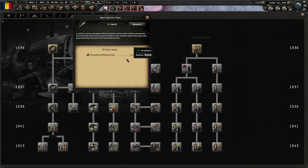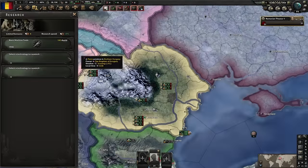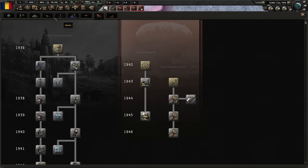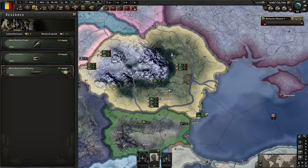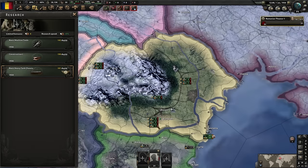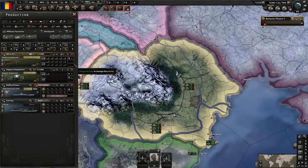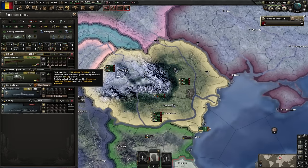We're going to get rid of the artillery, finish that one submarine, then make convoys. Research - let's focus on machine tools because this gives production efficiency count, which allows you to build significantly more over time, and it also gives more building slots and factory output. You have to do it - it's a standard start to every HoI game. You also need girders because it gives construction speed. You're always going to be building factories early game, so it's essential.